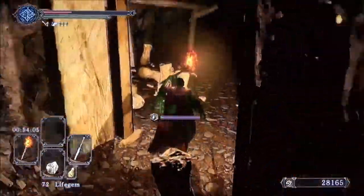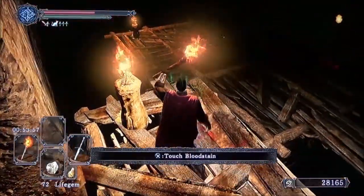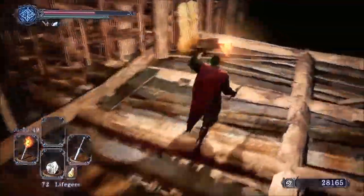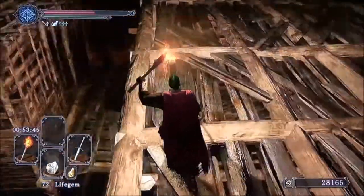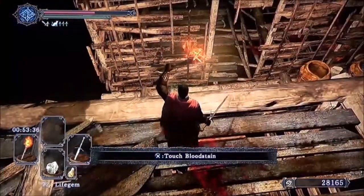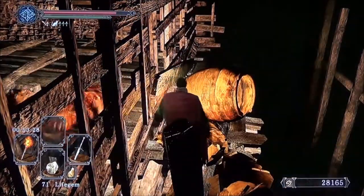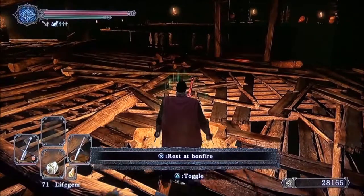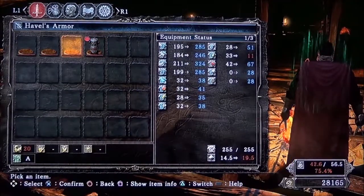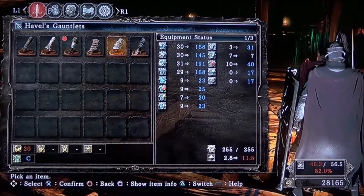And once again we can just homeward bone out of here. I'm going to go down and get that thing I forgot earlier - let's go ahead and almost die doing it. I don't know why I didn't just jump instead. Looking off this ledge there are some jars - there's one other item I didn't grab from the last video. I'm 99 percent positive it's not something I need, so for time's sake I'll homeward bone out. Havel's gear requires 20 strength - and that's it. Killed the Rotten, got Havel's gear. We'll move on from here.